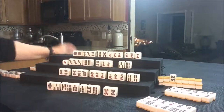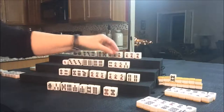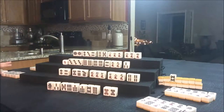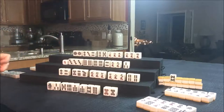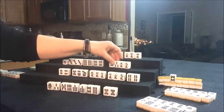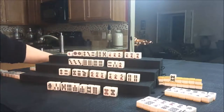Draw for West. Six Bam — they needed that pair tile. So they can Pon, Pon, Pon — they have a Pon of white dragons. Now we just need to get them to a pair. Let's look and see what's out — none of these tiles are out. Let's throw the nine Crack for West and draw for North.